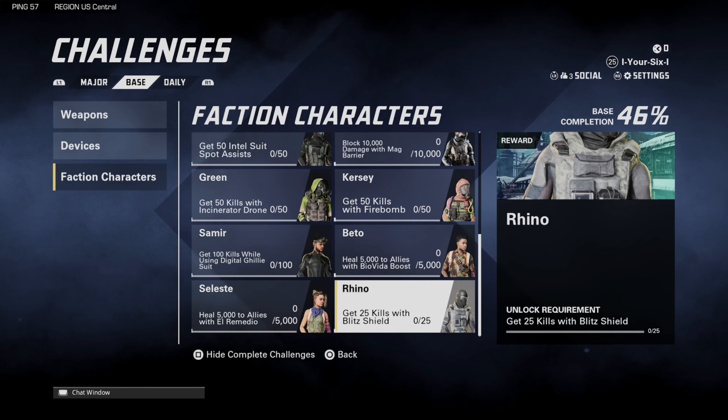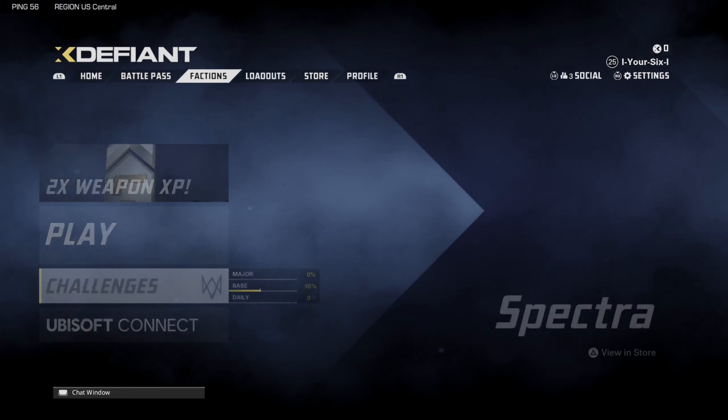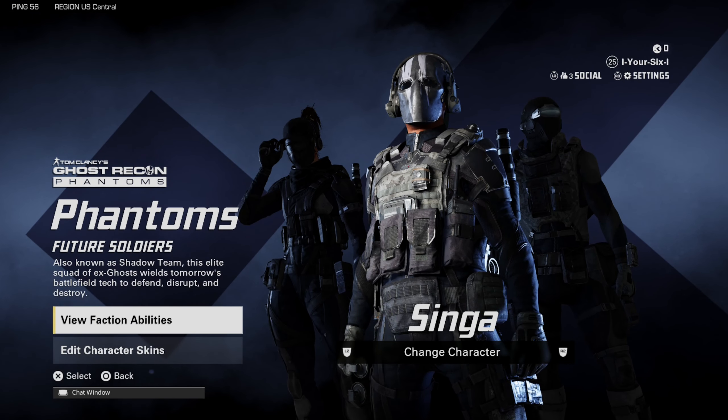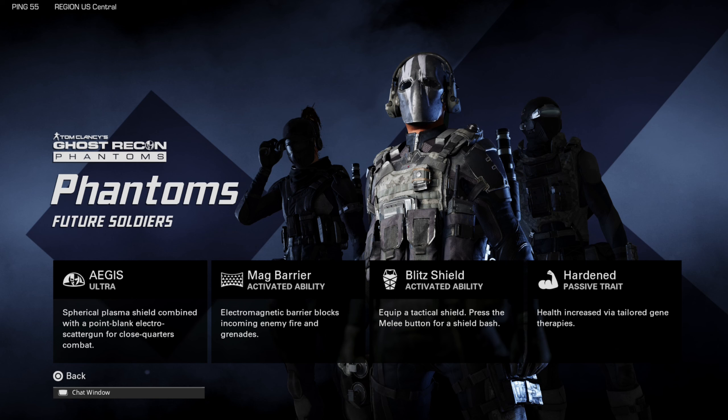The Blitz Shield is an ability where you press one to use it. Go back and go to Factions — this is under Phantoms — and then you can access the faction abilities right there.